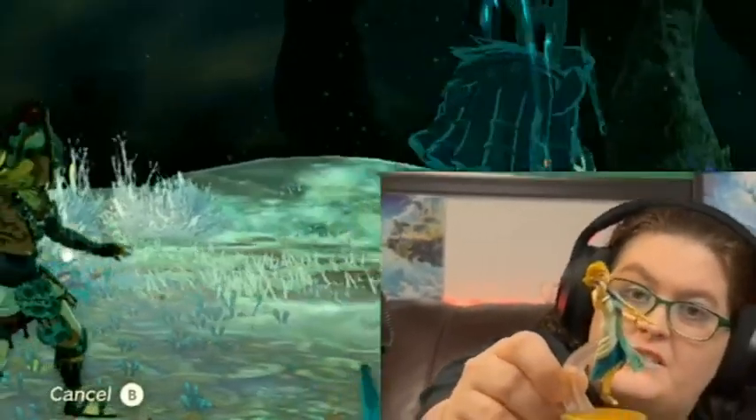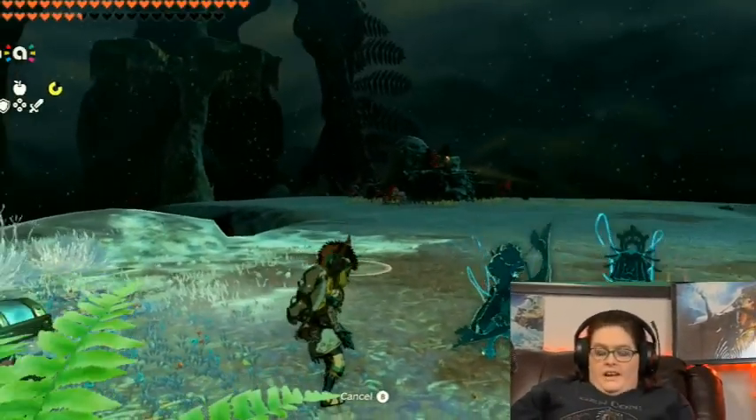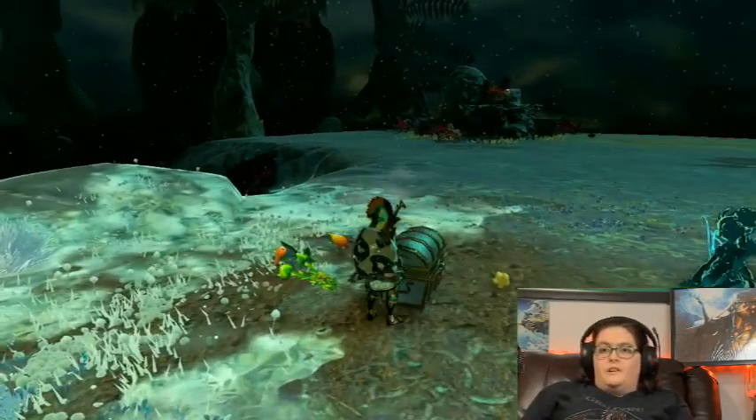And then we have Zelda holding the Master Sword. A little bit closer so that maybe you guys can see. It's super pretty! And she looks so sad — oh so terribly sad. What does she give? Plants again and a chest. Plants are fairly common for Zelda.